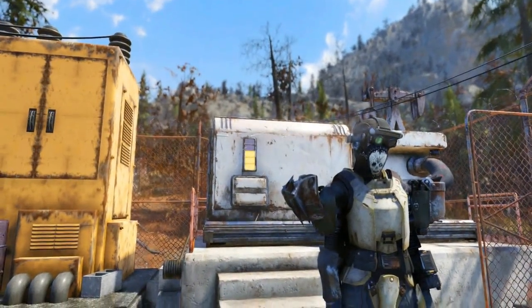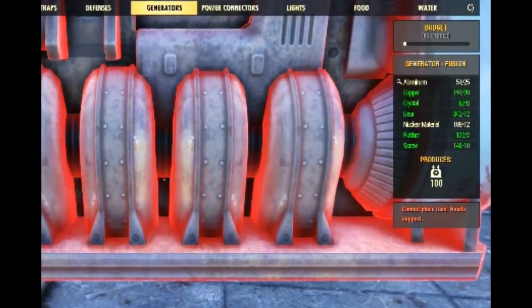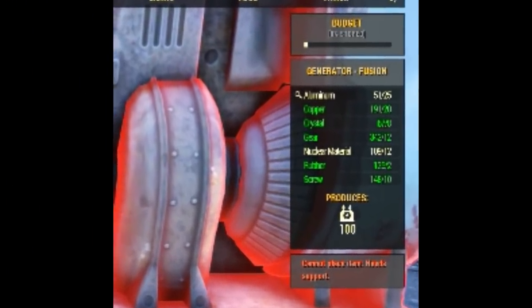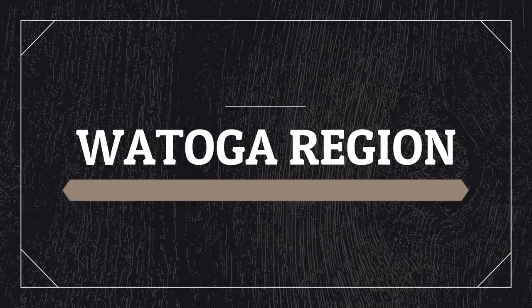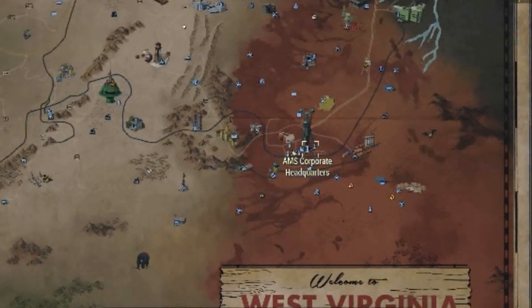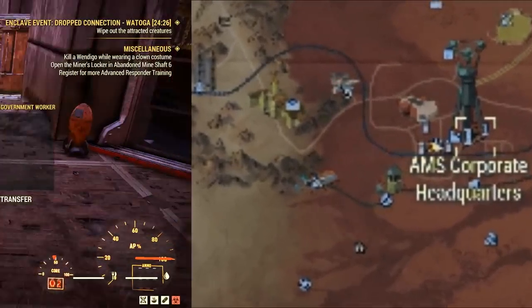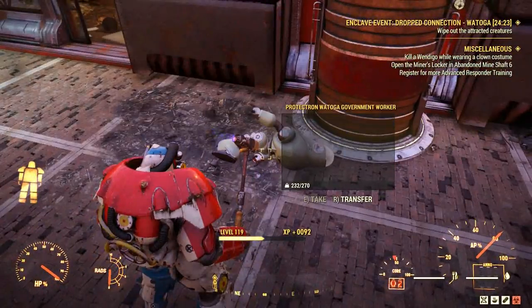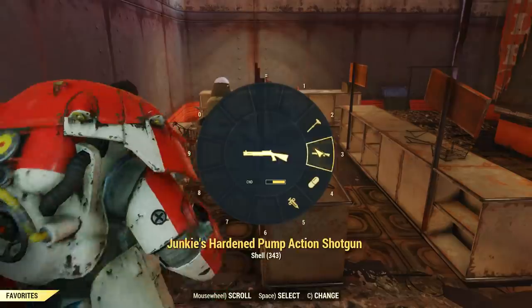All you have to do is farm a little bit of materials. All you really need is this list of materials, which is what you need to craft a fusion generator. You can farm infinitely fusion cores like this, so trust me, it is worth it. I would recommend you to head to the Watauga region to farm any missing materials, especially aluminum — I think it's the hardest one to get.